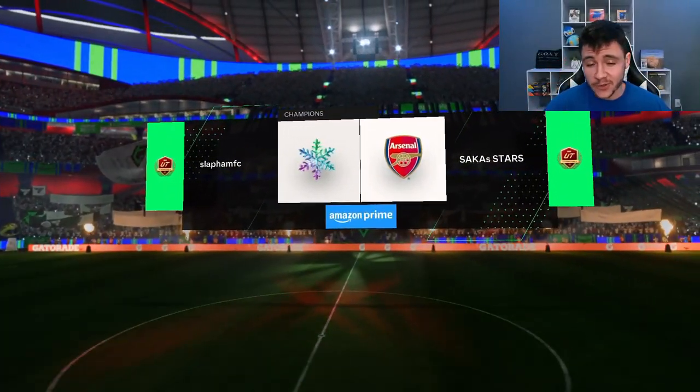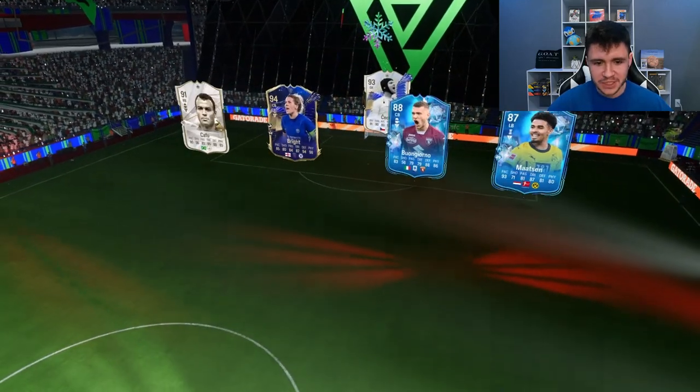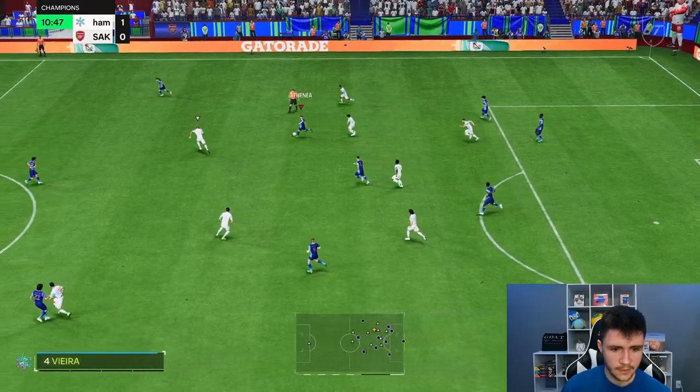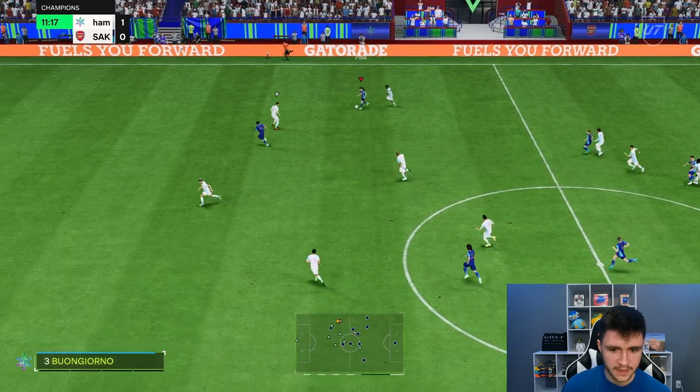Here we are jumping into game number two — what a day for content. Both players really, really solid. The opposing team has Mattson, Chalinoglu, Vieira, Bruno Fernandes, Pele, Futre — it's a very interesting team. Counterattack could be on, and he is playing with an overlapping fullback, so we have a lot of space right here.